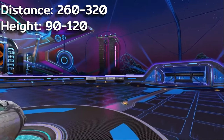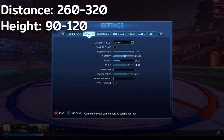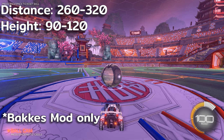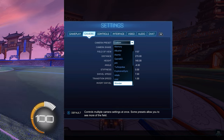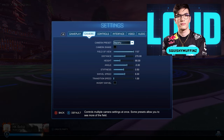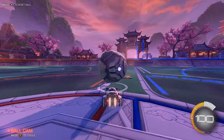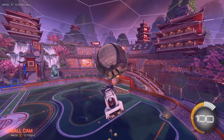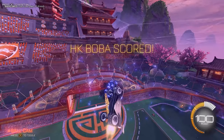Then we have distance and height. These two work hand in hand, with distance affecting how far the car is away from the camera and height affecting how high the camera is. I highly recommend looking at some pro settings and trying theirs with minor adjustments. When I started the game I really liked Squishy's settings, but I'd bump the distance and height up just a tiny bit, because if you're new to the game you don't have the same game sense an experienced player might have. Bumping up the height and distance from a pro's settings just one or two ticks can be really helpful in getting you more information.